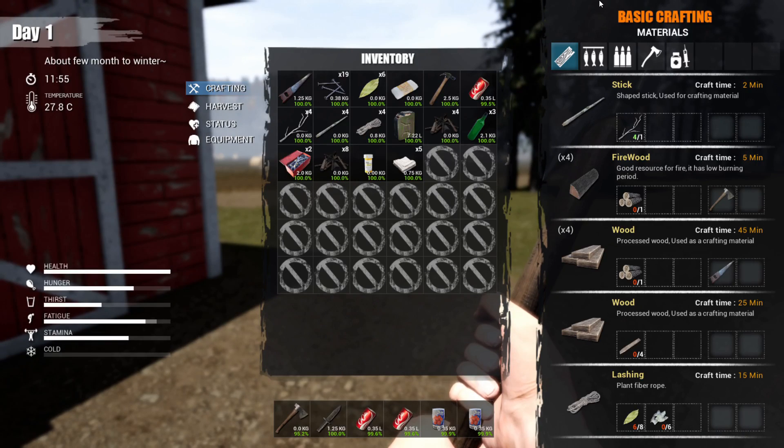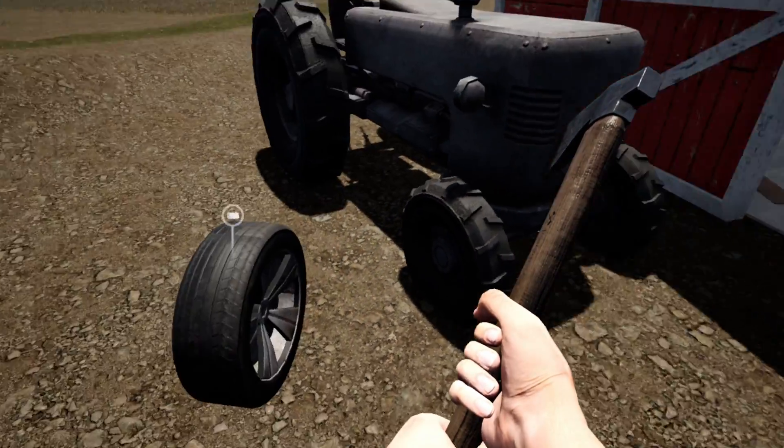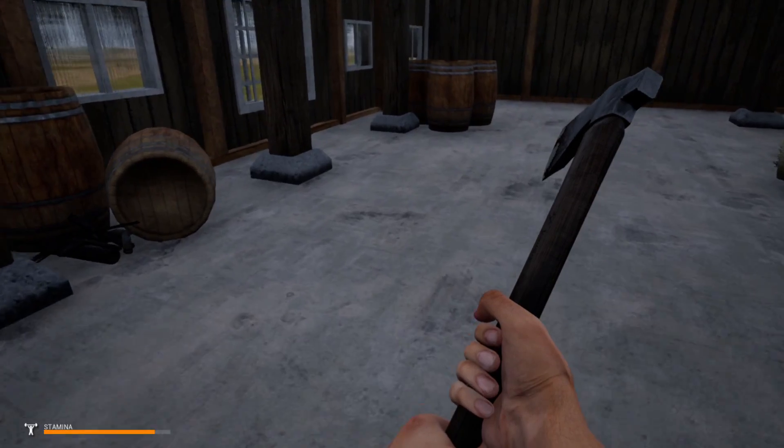Oh my God, I just realized — you can stack bottles! Thank you, freaking Jesus. Okay, good job developers. We can stack bottles now. I'm happy. However, I do still think you need to make them so you can actually craft them, instead of having to find them in the world.